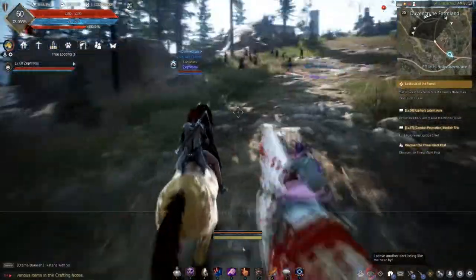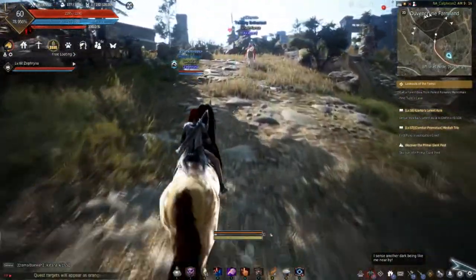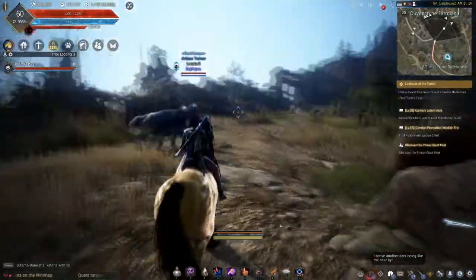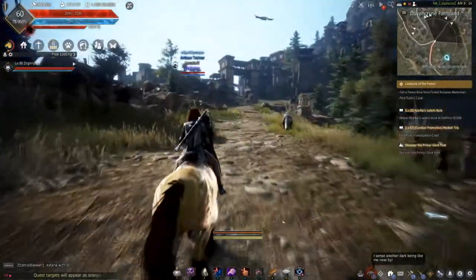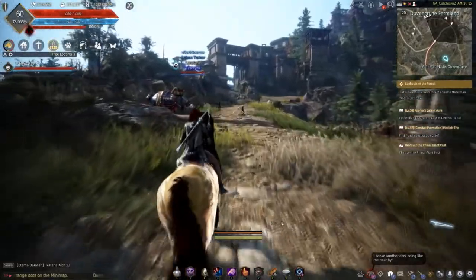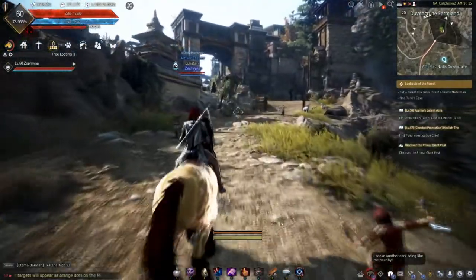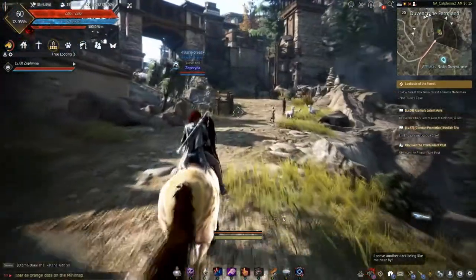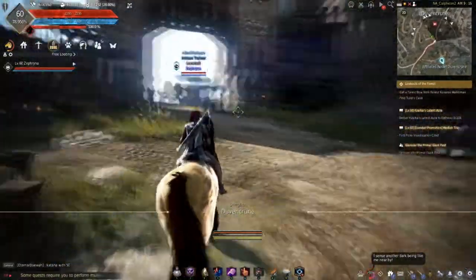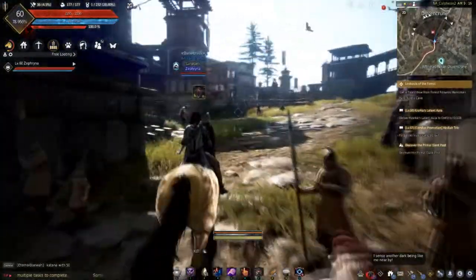There's an AFK trainer here using Duvenkroon for their training area. If you have wild horses boarded out here, it's good that there's a pretty solid training route through Duvenkroon. Not very many people come through here so you're less likely to get knocked off your horse if you're going outside the safe zone. This big area of farmland attaches straight to the safe area of Duvenkroon, so you should have a pretty big training area.